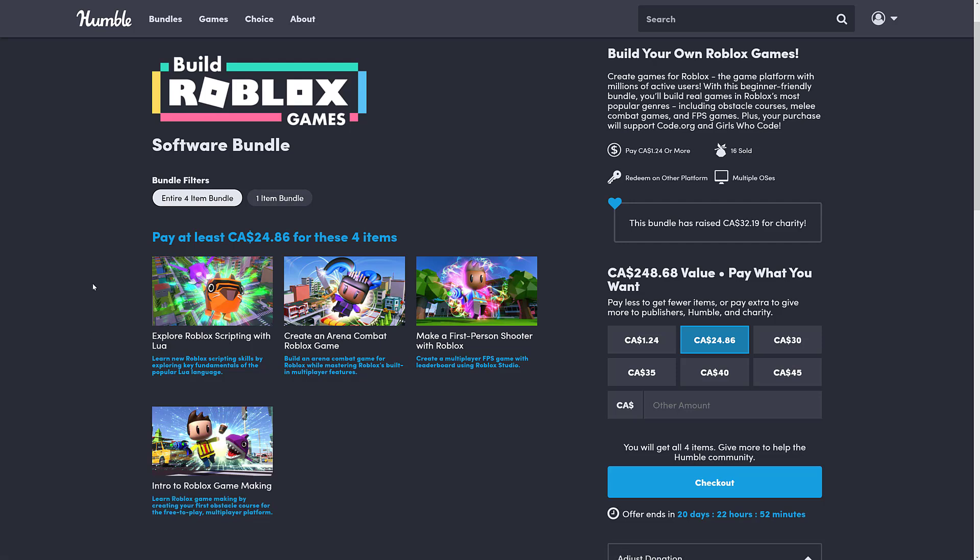If you do not know how Humble Bundle works, basically it's a collection of stuff — in this case, courses around a theme, in this case Roblox. You decide how your money is allocated between charity, the publisher, Humble, and if you so choose, to support Game From Scratch. That's the bundle — very straightforward, two tiers to choose from. One thing that's weird: I have never seen this particular price point before, unless the Canadian dollar tanked in value recently.